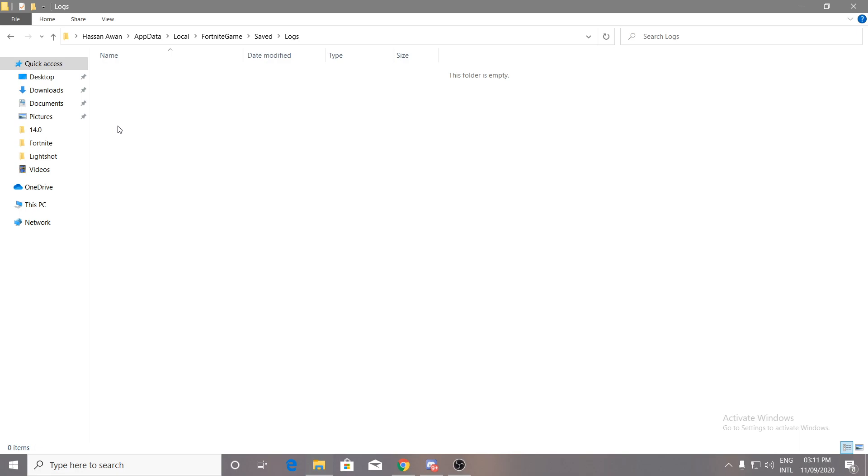Now go back to the directory and go into the Log section. Delete all of the files from there as well, because corrupted logs can also cause crashes. Deleting this data from the Log section should fix that part of the problem.